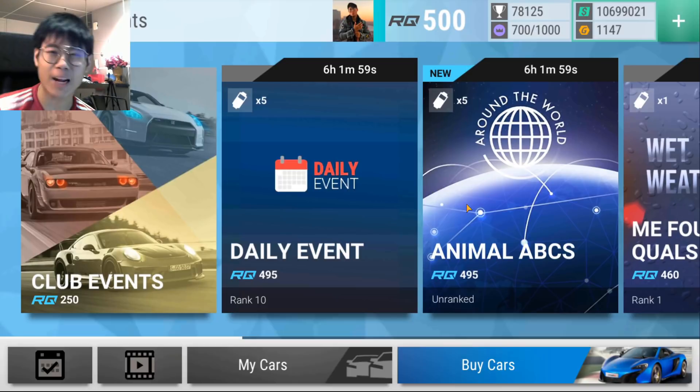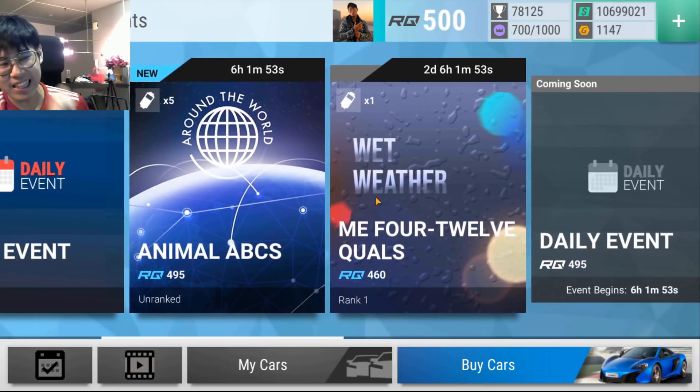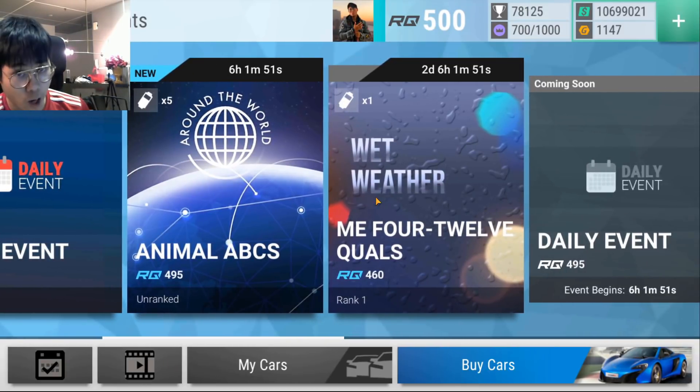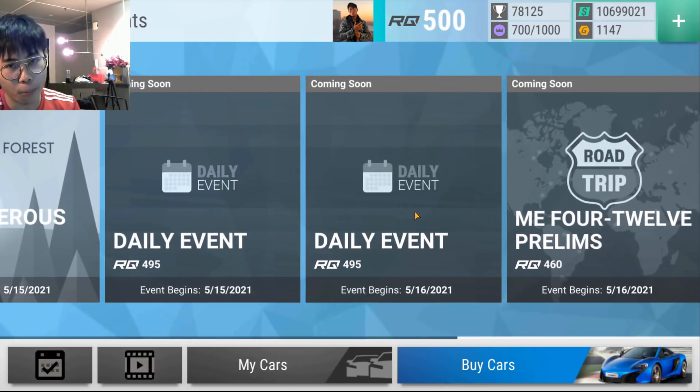Yo guys, what's going on? Blossom is back and welcome back to another episode of Saab Drives. The next prize car is out - it is the ME412, and as you can see the qualifiers are out and so are the prelims.